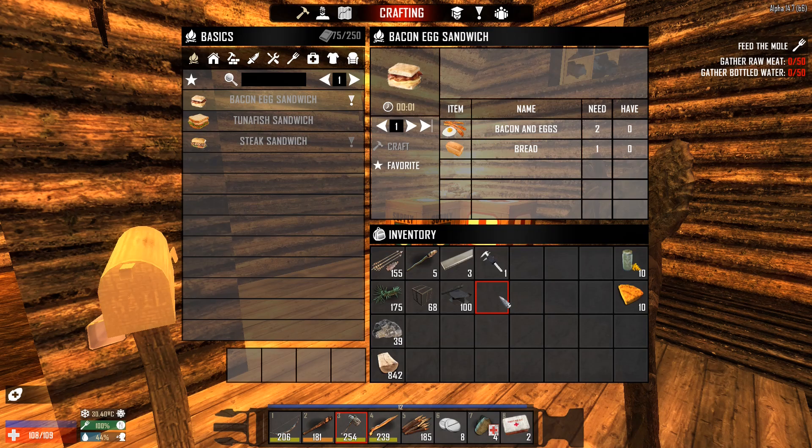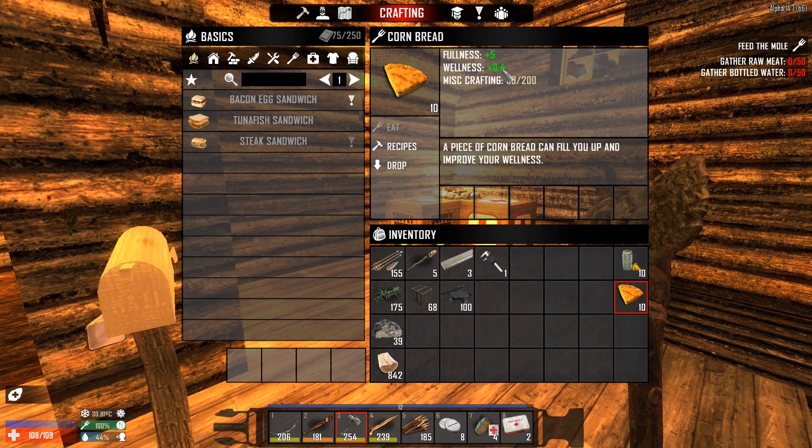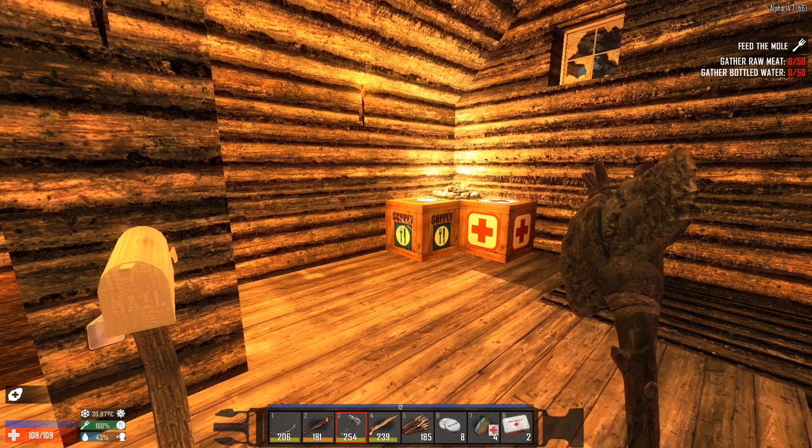I know there are some foods where you get like 30 or 40 food and like two wellness — two wellness sounds like a lot — but 40 food and two wellness is not a good ratio. Because if you think about it, if you would eat enough cornbread to get 40 fullness, you'd have more than two wellness — probably nearly double, like three and a half or something.